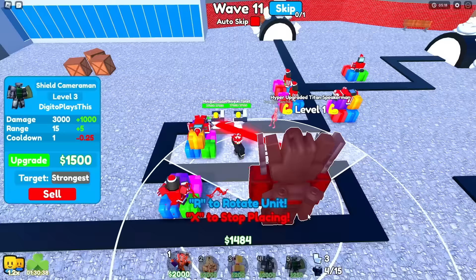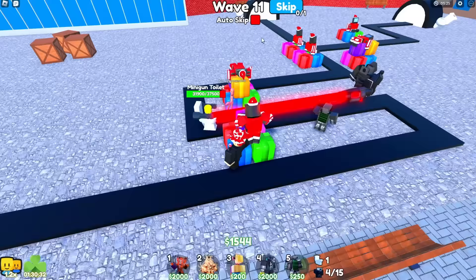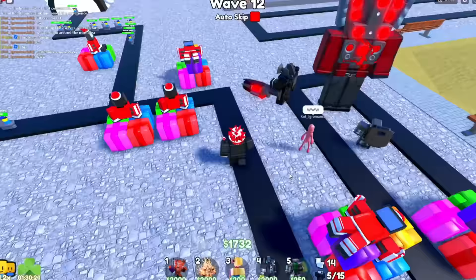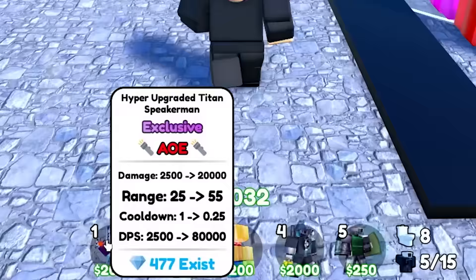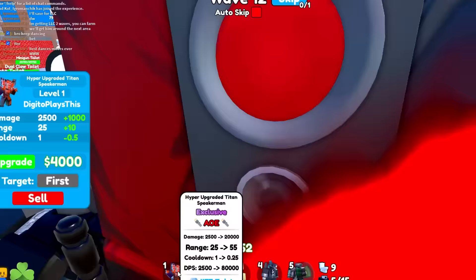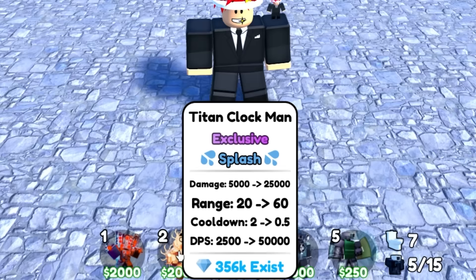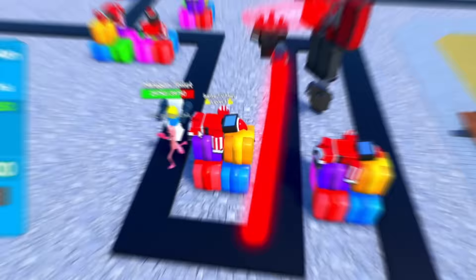Maybe I should replace him with the shield cameraman. I could just place him right here because it's the best spot. Wait, does he have AoE? Oh my gosh, he has AoE too! This guy's insane. He shoots from his little heart thing — that's crazy. Here is the brand new, super rare, hyper-upgraded Tine Speaker Man. It's an exclusive but also really overpowered. At max DPS it does 80,000 damage — I don't know why it does that much, but it does. It does way more than the Titan Clockman — who even cares about the Titan Clockman when this guy can do 80,000 damage with AoE.